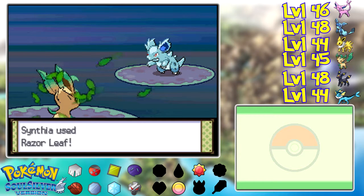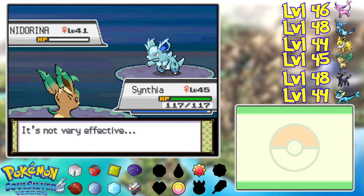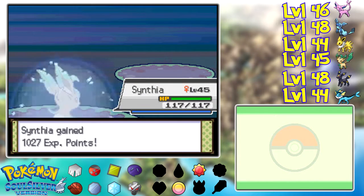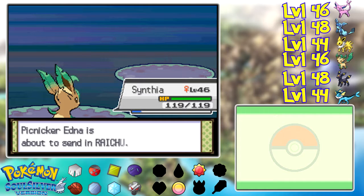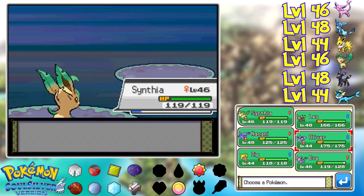Flatter — I've never understood the point of that move. Because Swagger makes sense: you increase their attack so they'll do more damage to themselves when confusion hits — it's a double-edged sword. Flatter is just like, here's confusion, and oh by the way, here's a free special attack upgrade. That's not going to hurt you anymore, it's just going to benefit you more. What is the point of that?